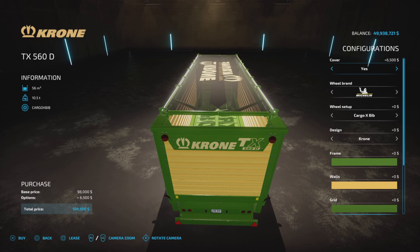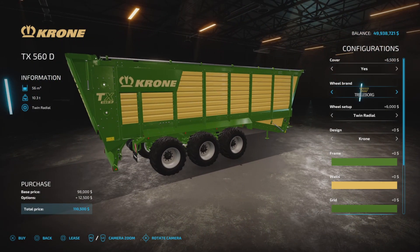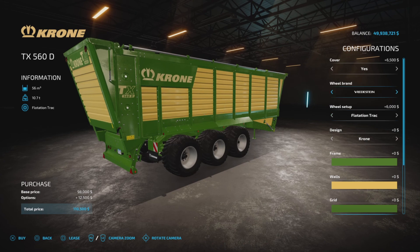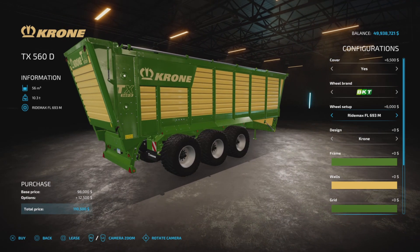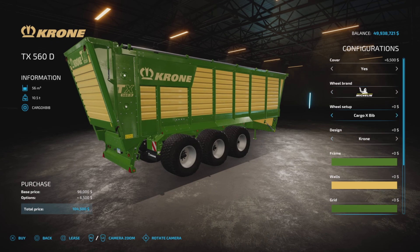We have a cover option — we'll say yes to that. For wheel brands, we have Michelin, Vertistine, Trelleborg, BKT, and Nokian. In Michelin we have a couple of options, Vertistine has a couple of tread variations, Trelleborg again has some variations in tread and width, BKT has a couple of nice variations, and Nokian just has the Forest Kings.